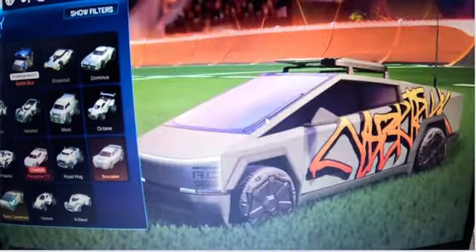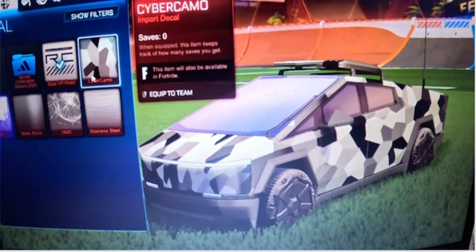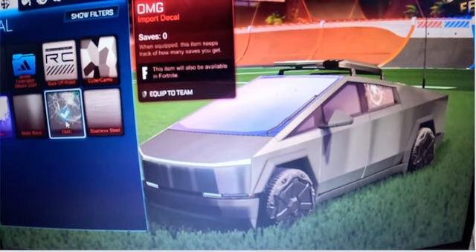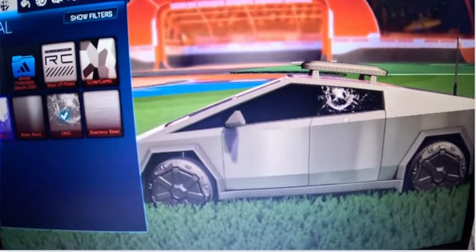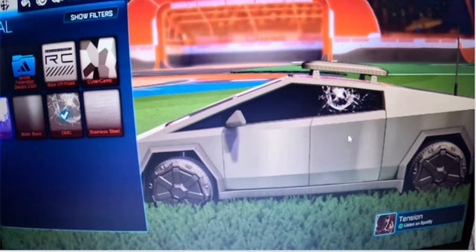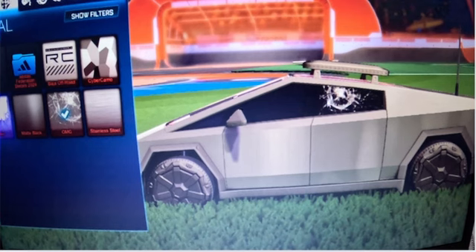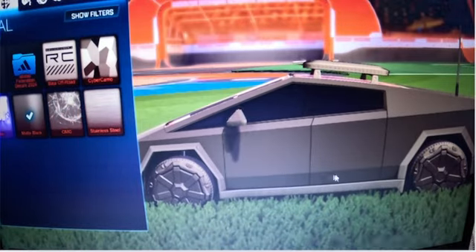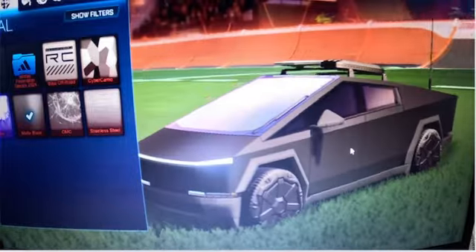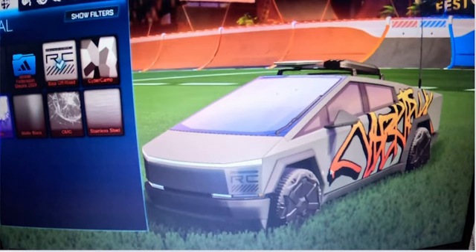They did a really good job. They also came with skins: Cyber Camo and Stainless Steel. There's also the OMG skin, which has a broken window. That's because Elon Musk actually did a window test — he had a bowling ball and threw it at the window, and it broke, so they coded the OMG skin after that. They also made a black Tesla Cybertruck skin as well.